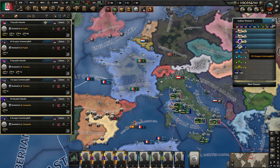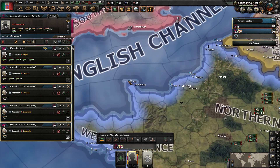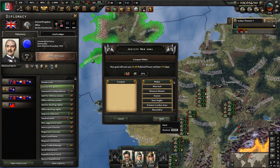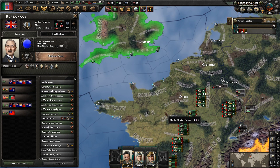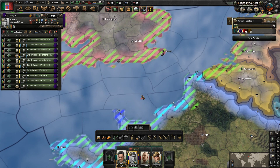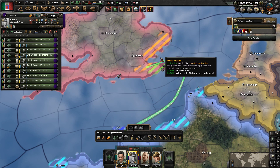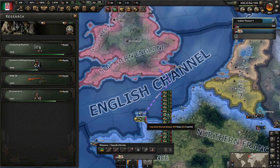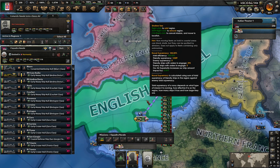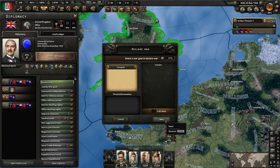Now for the navy, merge them all together and bring them over to the English Channel. We'll be declaring war on England as our next step. To naval invade, click this button, click on any available port, and right-click on where you want to land. Now that the justification for the UK is done, click Naval Invasion Support and click on the English Channel, then declare war on the UK.